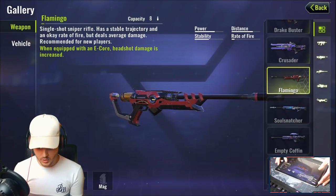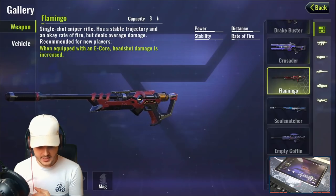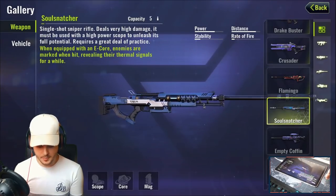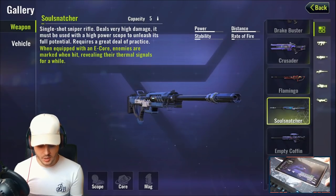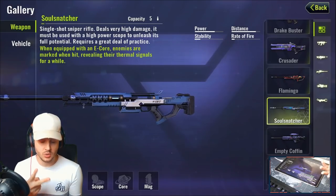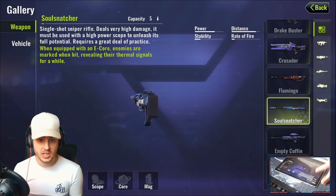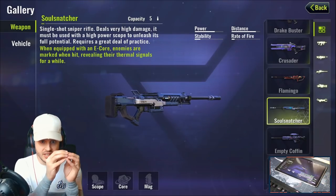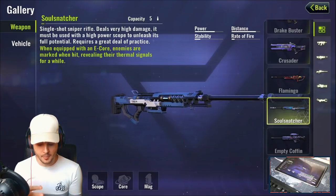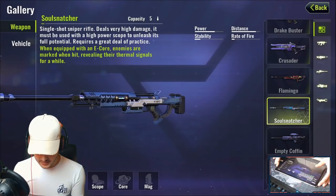Moving to sniper rifles — the Flamingo is a single-shot sniper with an okay fire rate and average damage; with an E-Core, headshot damage is increased. But the Soul Snatcher is the best sniper rifle in the game. It's a single-shot sniper dealing very high damage — a two-shot body kill and a one-shot headshot. With an E-Core, enemies are marked when hit, revealing their thermal signals, so even if they hide behind a wall you can still track them.